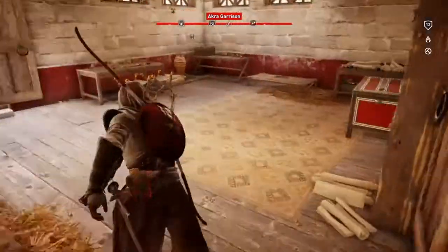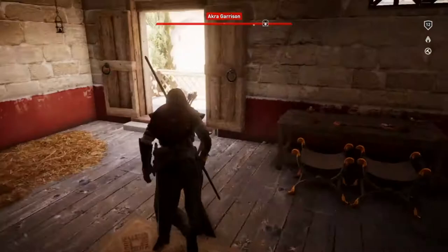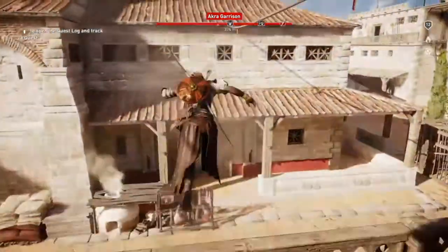Quite close — enter this room and you will find your second box. This time it's a red one.